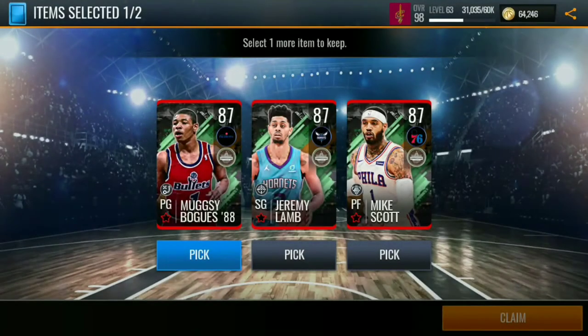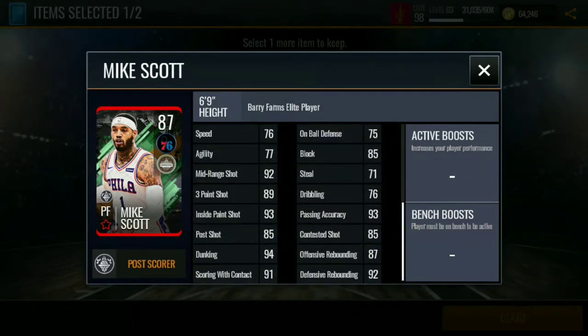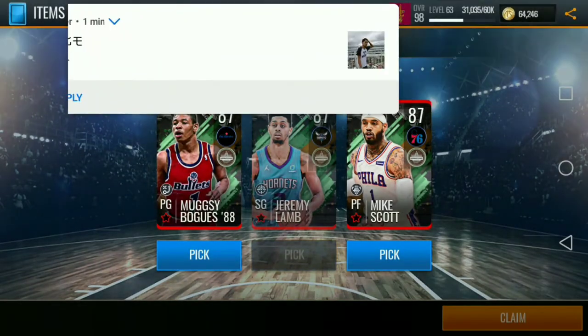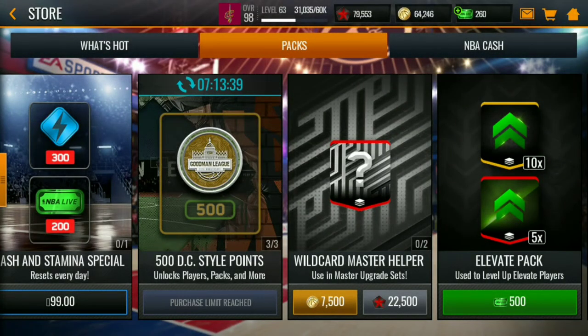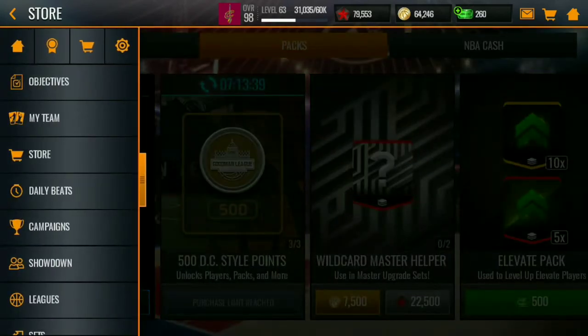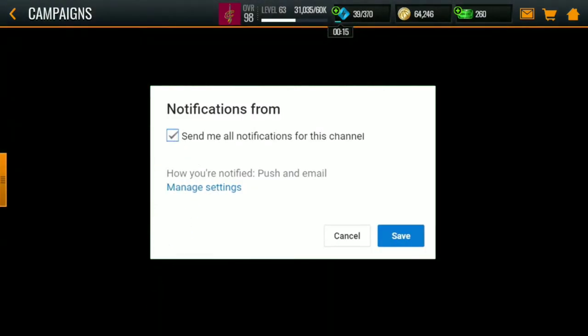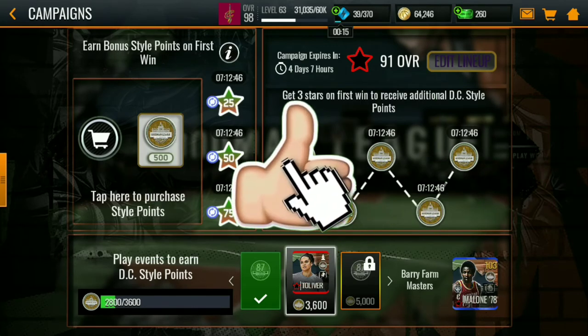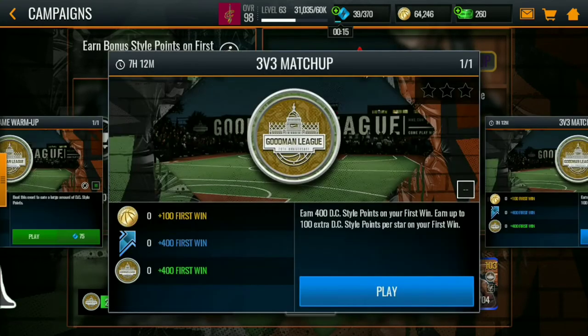I'm gonna pick the point guard. I got like an 87 overall. I need to pick two. Should I put this one? Never mind, I'll pick this one. There you go. And then we're gonna go to the Campaign. So after you buy the pack, make the first win, and then use your stamina and play these four events.